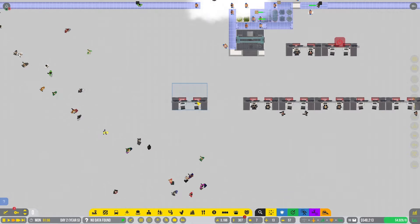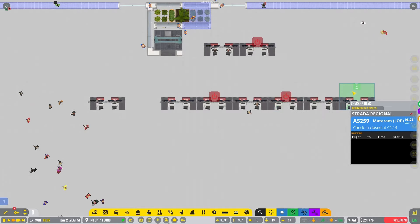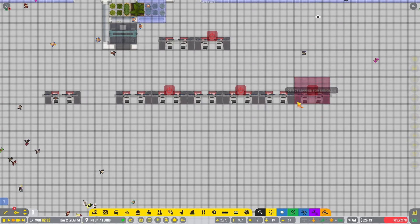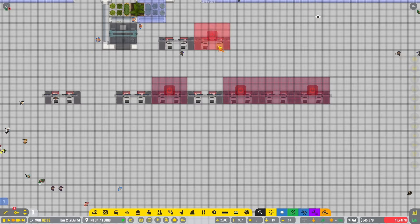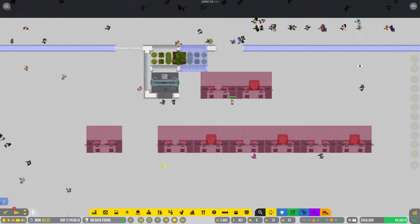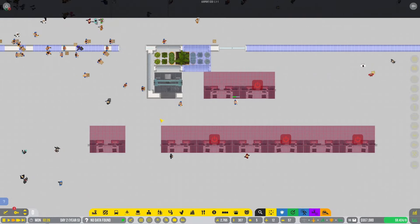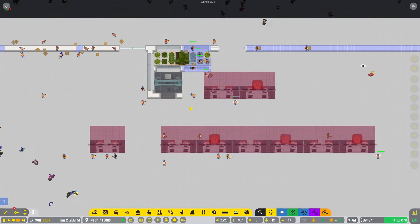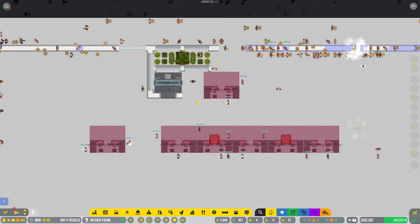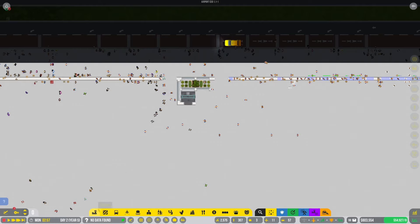People are going through security and coming out of security now. At some point we're going to need to — oh, that's probably really bad. We're at about half a mil. Boarding desks are something we kind of need and we just suddenly took them all out. Okay, pause.